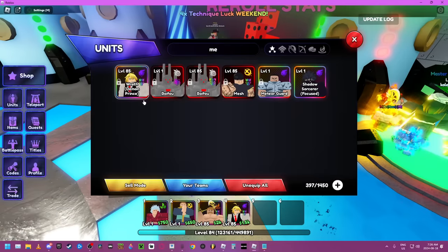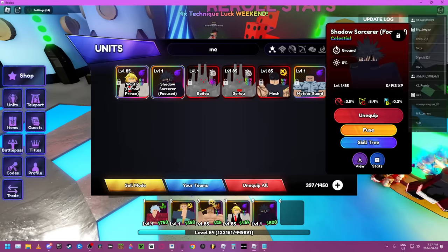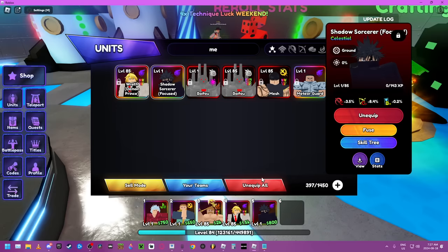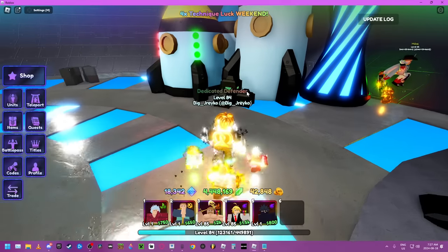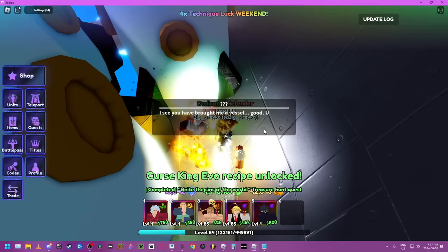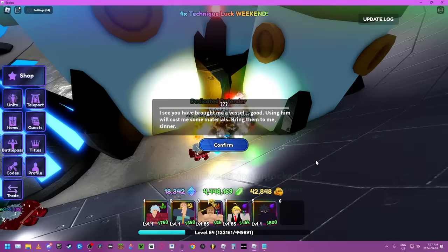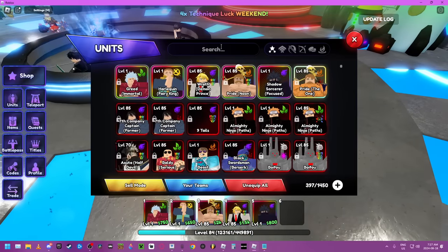Now what you have to do is make sure he's the last unit equipped on your team. Have the Seven Deadly Sins unit and also him equipped on your team. Go over here and as you can see, I unlocked the cursed evo recipe.